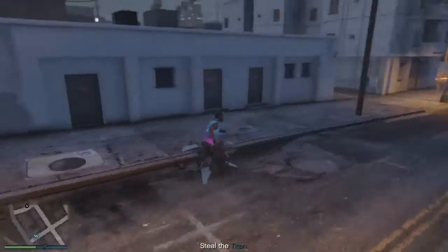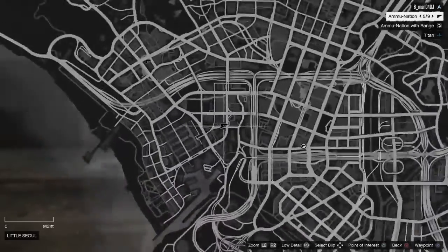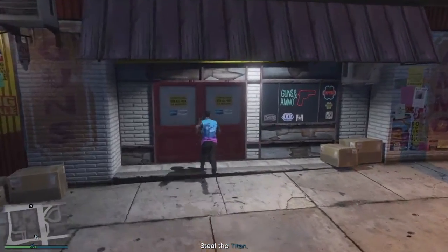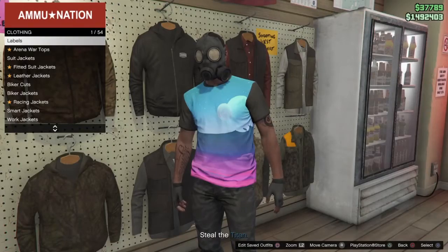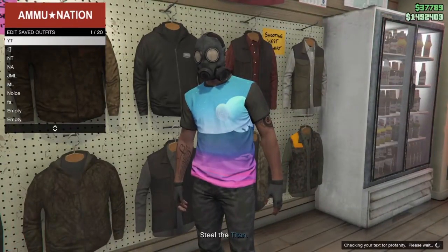Get in any vehicle and make your way over to any gun store. Once you arrive at the gun shop, make your way inside — there should be a clothing rack in there. Interact with it and save the outfit in the first slot that you had this outfit on.